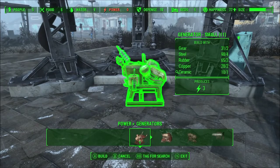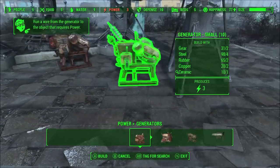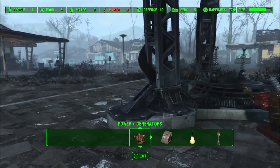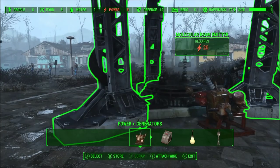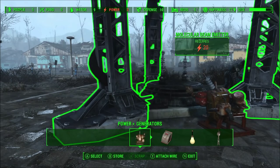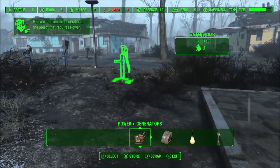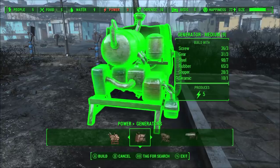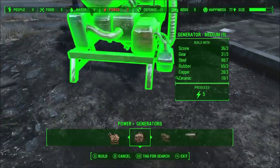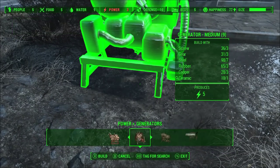I'm going to use the small generator for the reflector platform. For the beam emitter, if you look at the letters in red, it says it requires 20 units of power. The platform didn't specify any units but the beam emitter says 20. The medium-sized generator produces five units, so we'll need four of those to produce 20 units for the beam emitter.